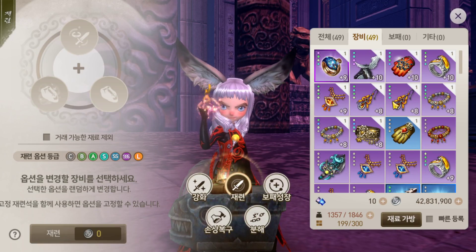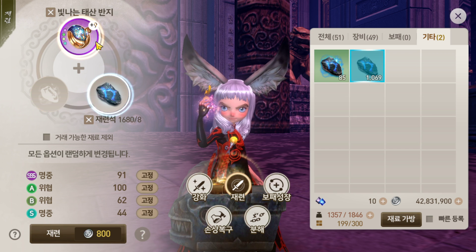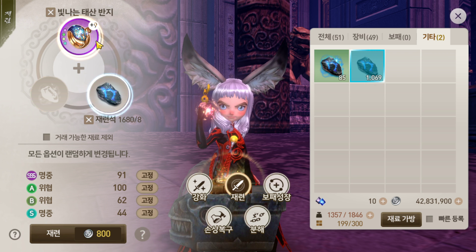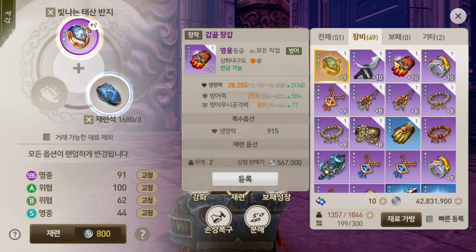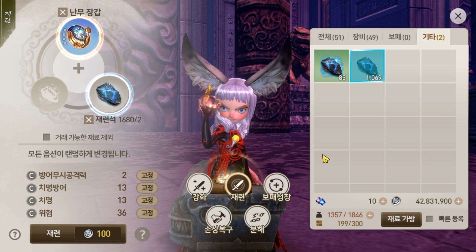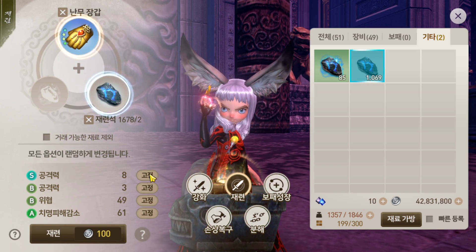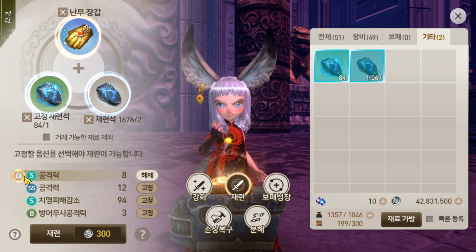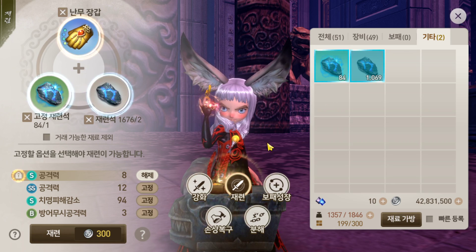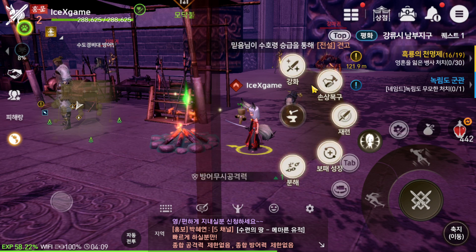Next one - we can gain more stats from enchanting. We can enchant our accessory or weapon. You can choose to lock or unlock stats depending on what you want. If you find a good stat, you can lock it - it's going to cost some special stones. Just like that, we can gain more stats. I'm going to review later what stats you need to aim for.